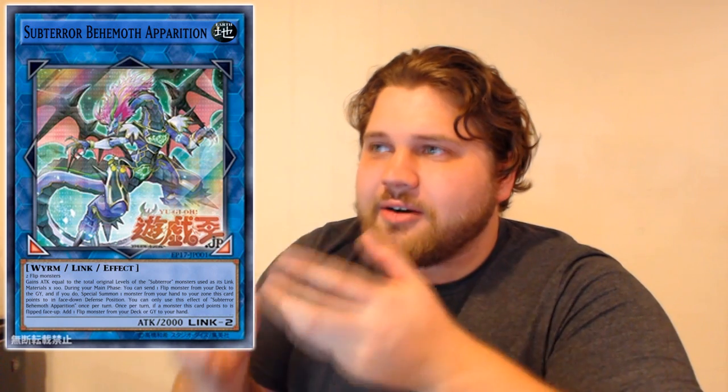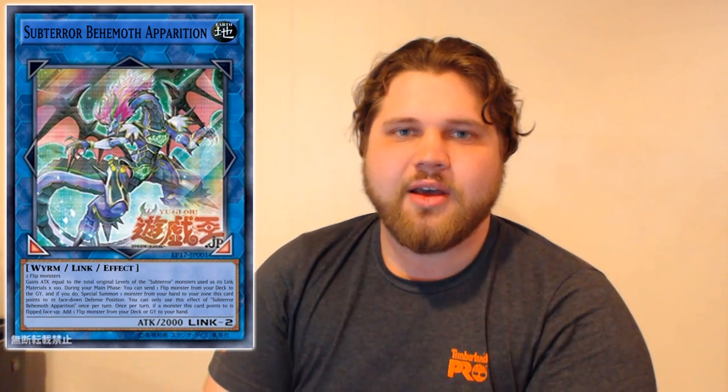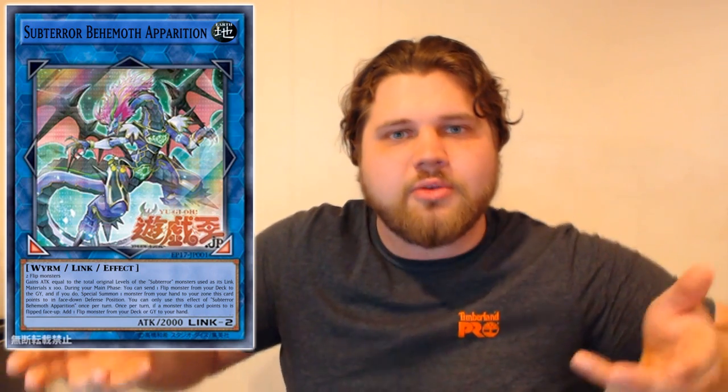Subterror's core mechanic for swarming the board is flipping monsters face-down to summon the other Behemoths from your hand. Link monsters by nature cannot be in defense mode, nor can they ever be face-down. That is a huge conflict of interests. If Konami wanted to make this card really good, they should have made it be able to banish itself from the field to do something and then come back next turn — because then you'd clear the zone and the face-up card off your board, and you'd be able to start putting your Behemoths face-down. Have some foresight.